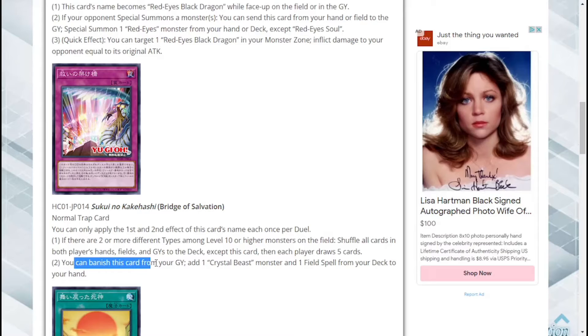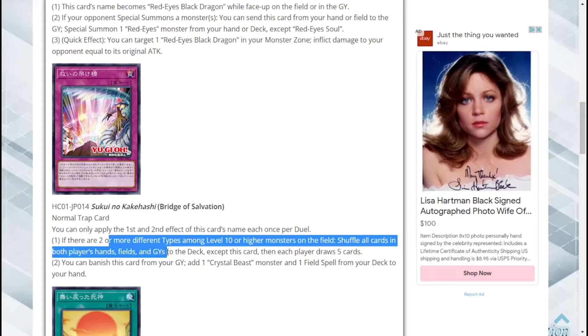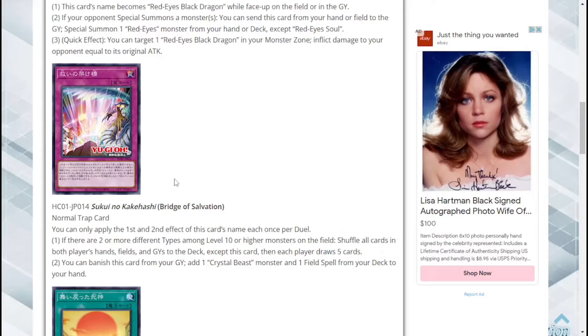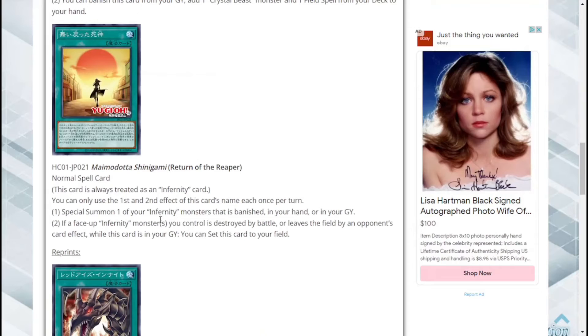The second effect: you can banish this card from the graveyard to add one Crystal Beast monster and one field spell from your deck to your hand. I think the first effect actually works better in decks that use more Level 10s. The Crystal Beast archetype has a couple of Level 10 boss monsters, but in something like Sacred Beast, pretty much everything you're summoning is a Level 10. The second effect, though, is Crystal Beast exclusive.